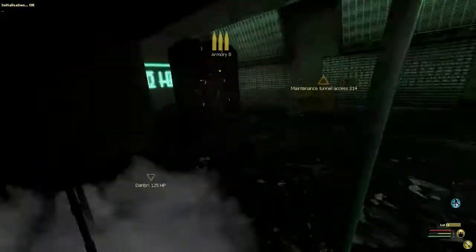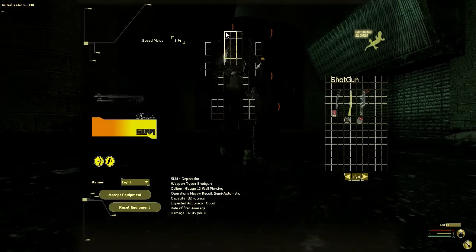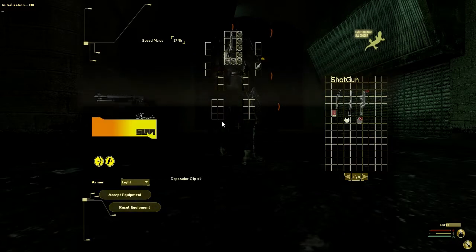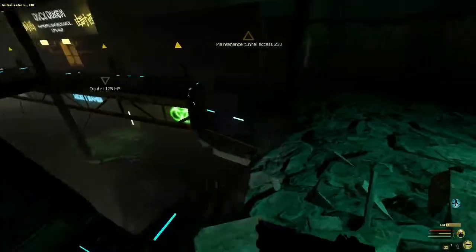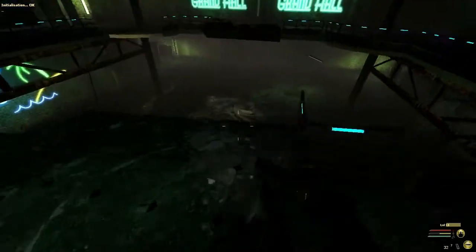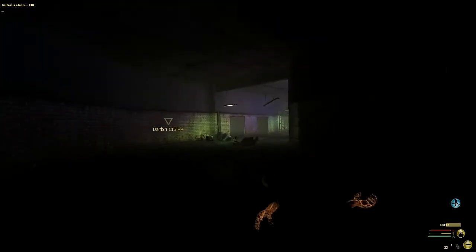We just got a quest to find some drugs for this one guy — he'll pay us, so I don't see a problem with it. The drum-fed shotgun is one of the most broken weapons in the game. It has extremely good range, 32 rounds in a drum, and it's just amazing.